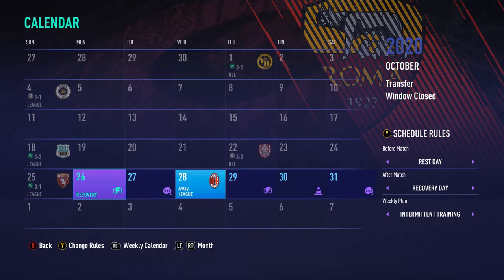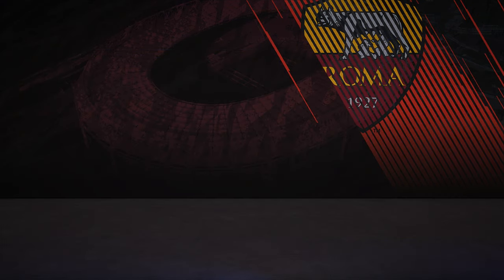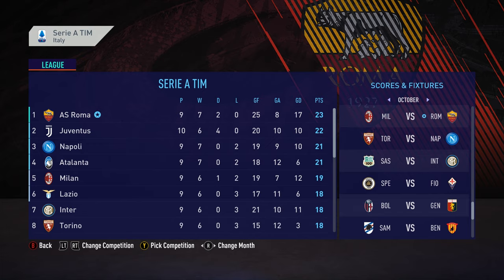We've got some sims here — Torino, Sassuolo, we won. We drew in the Europa League, but let's get stuck into Roma — we sit at top on 23 points.